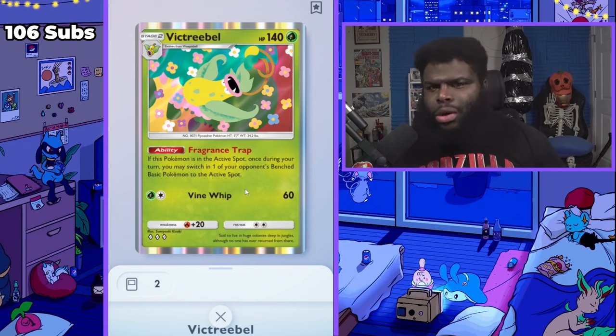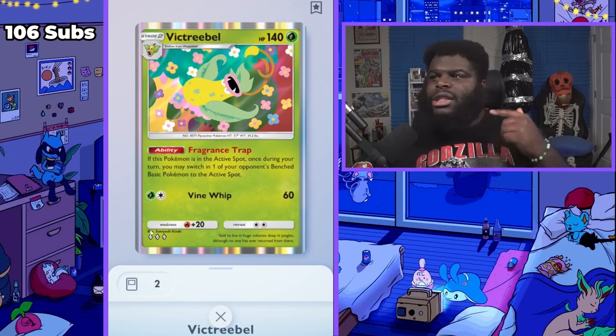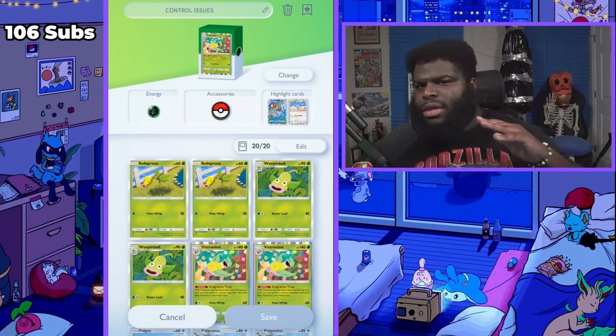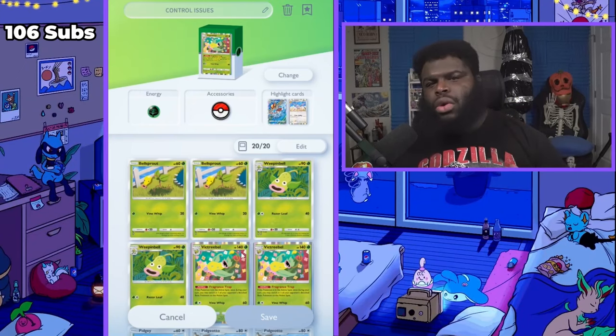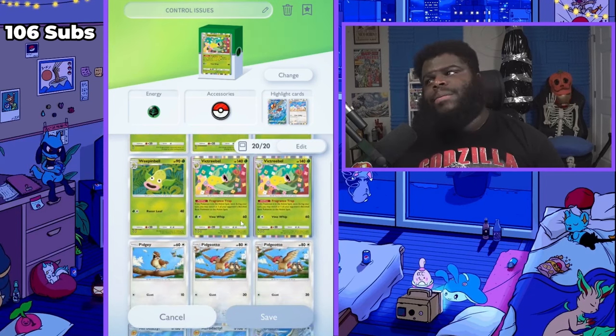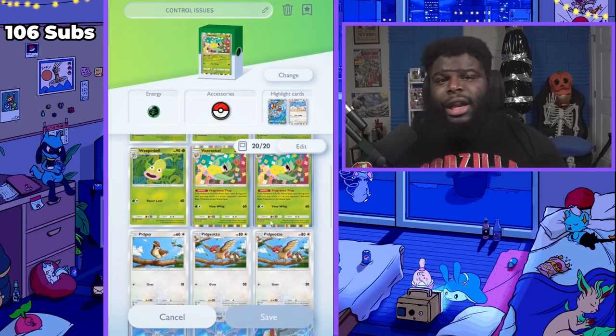Speaking of Charizard, we have another Pokémon in here that does so well against Charizard — I didn't even know about this. It makes Charizard a fifty-fifty if they destroy one of your Pokémon, which is crazy. So if they kill my Victory Bell, I'll probably have another one in the sidelines because this deck can stall really well.